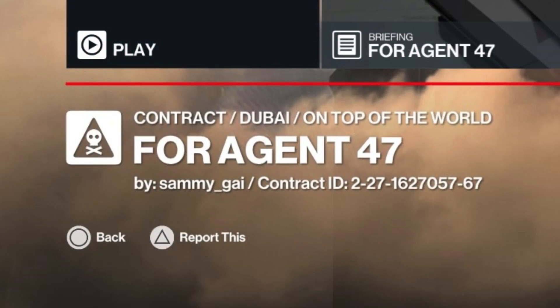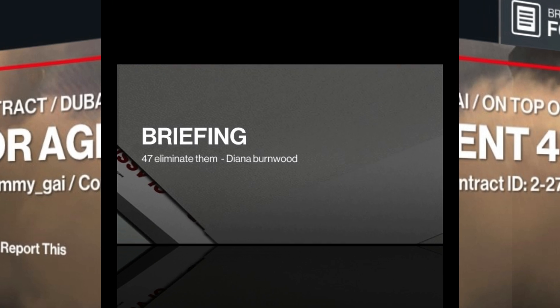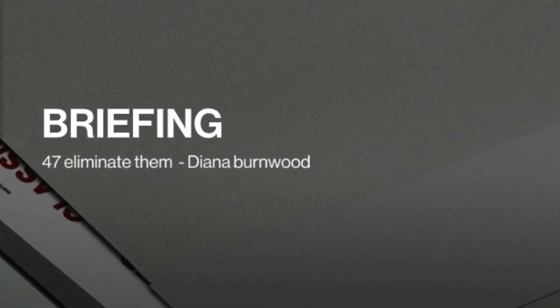Hello, hello and welcome back to the world of Assassination and the trending contract. Today's contract for Agent 47 is set in Dubai. The contract ID is up on the screen now for anyone who wishes to have a crack at it, and it has been supplied to us courtesy of Sammy Gay. On to today's briefing — short and sweet: 47, eliminate them, from Diana Burnwood.